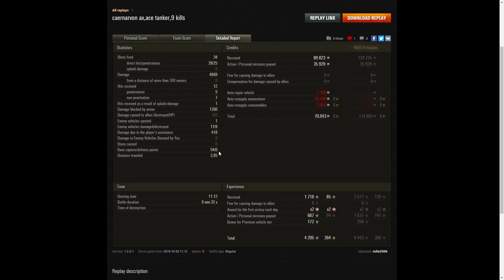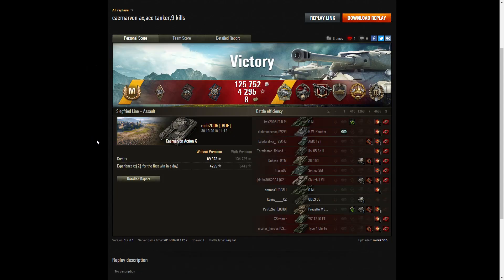He also managed to get 54 cap points while sitting in the cap. On a standard account he earned 89,823 credits, got 35,929 credits from the personal missions payout, and after repair, ammunition resupply and consumables, he took away 70,043 credits. So this is quite a good earner, this tank, if you can play it right. He received 1,718 base XP, times 2 for the first victory, 687 from personal missions payout, 172 because this is a premium vehicle — total came to 4,295 experience points. Very rewarding battle for mile 2006.